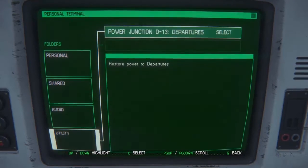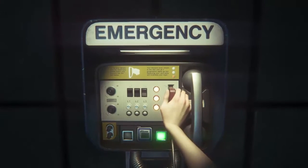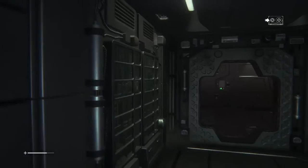And in utilities - restore power to departures. Did I do it? Is that what I did? Yeah - I'm a genius! We're going to save it again just in case. I don't want to have to go through all that all over again, just because I'd saved it before I got to the screen rather than afterwards.